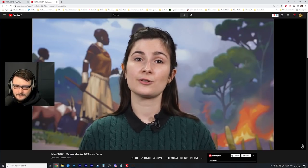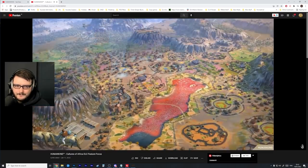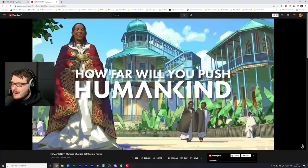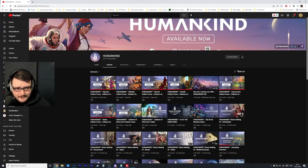The Humankind Cultures of Africa pack will be available January 20th — you can pre-order it at a discounted price. It'll actually be available tomorrow, which is today for people watching this on YouTube. We'll probably stream Humankind when this new expansion comes out. Let's go ahead and go through the cultures.